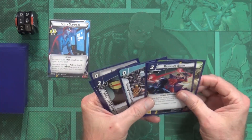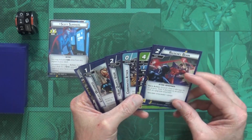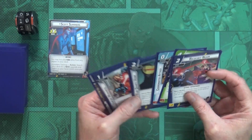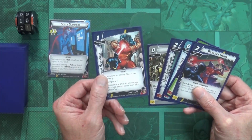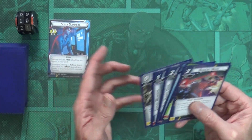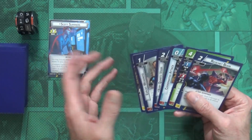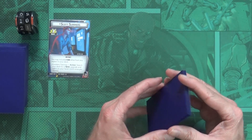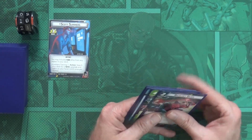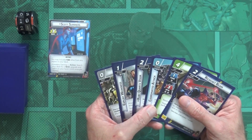Since I'm not one hundred percent sure how this deck is supposed to work - from the unboxing it looks like we're going to be taking tactic cards, putting them on bad guys to weaken them or trigger other abilities and do damage. It's also a leadership deck. Since I'm not sure a hundred percent I'm not going to take a mulligan, so I'll keep this opening hand.